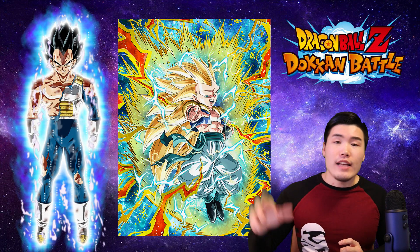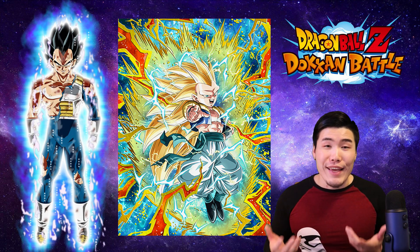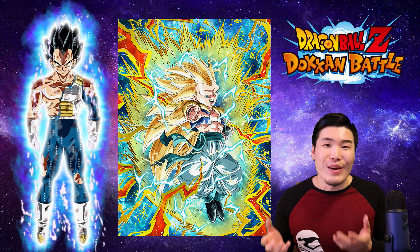Next we have PHY SSJ3 Gotenks, who is the hardest hitting TUR in the game. He just does a massive load of damage — that's all you really need from him, and he does it very, very well.